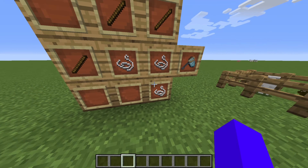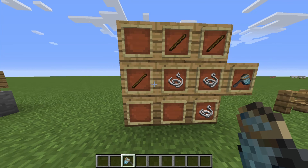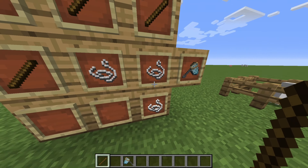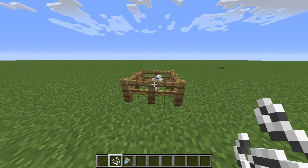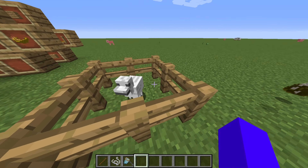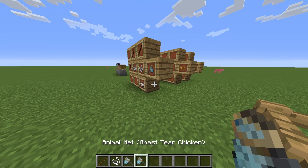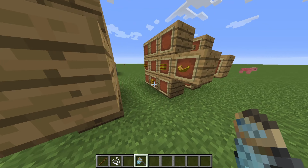First things first, you want to get yourself this thing called an Animal Net. This is the crafting recipe: three sticks and three string, like this in a crafting table, to then catch one of these chickens. To catch one you just right-click it.